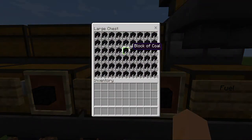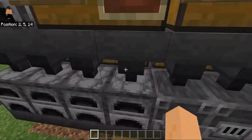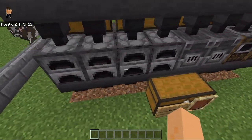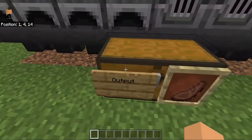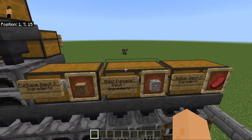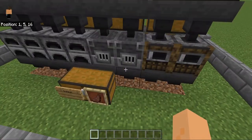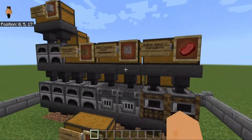At the back of the furnace is the fuel — as you can see there are a lot of blocks of coal. At the bottom are hoppers that lead into the output chest.